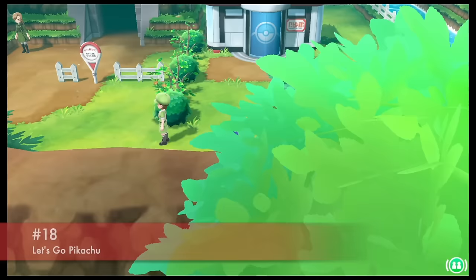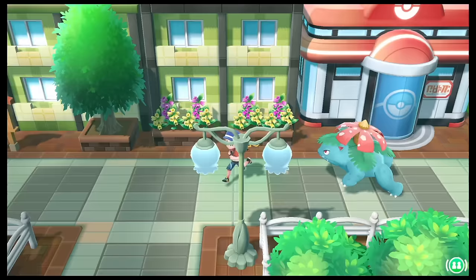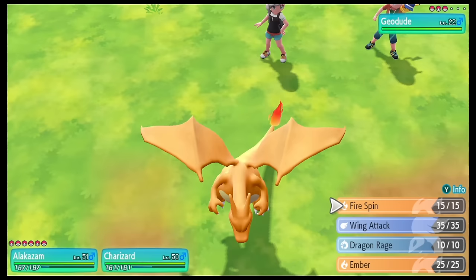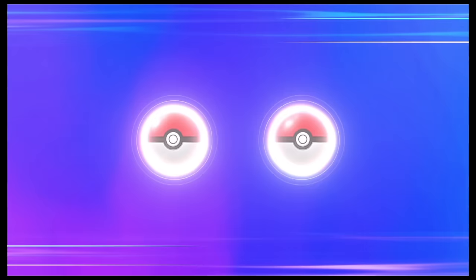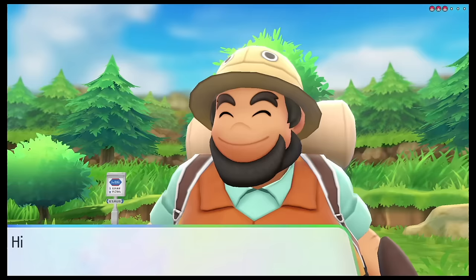Let's Go Pikachu is a nostalgia-fueled game that's perfect for couch co-op. You and a partner explore the Kanto region and catch Pokemon together. It's a streamlined version of the classic Pokemon games, with a focus on catching Pokemon and battling with trainers. The co-op mode lets you battle and catch Pokemon together, making it a great way to bond with your partner or child. It's always satisfying when you're perfectly in sync as you throw your Pokeballs. The two-on-one battle might be a little easy, but that's never been a complaint.